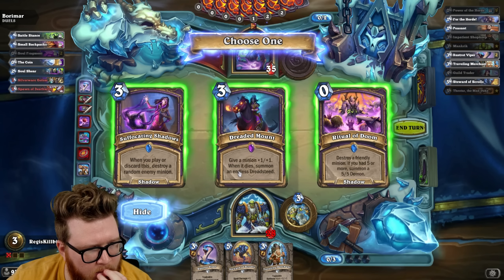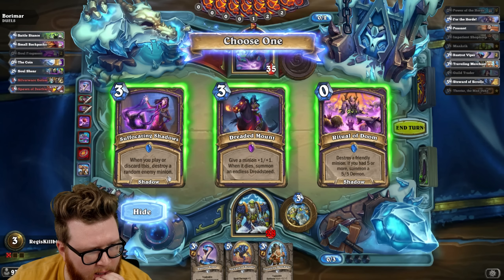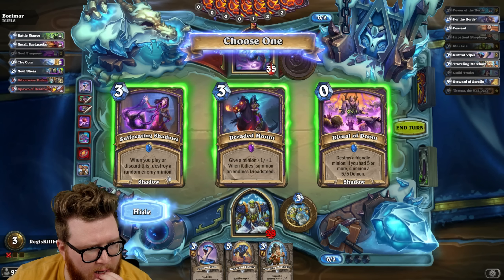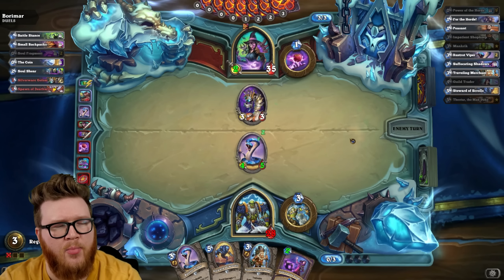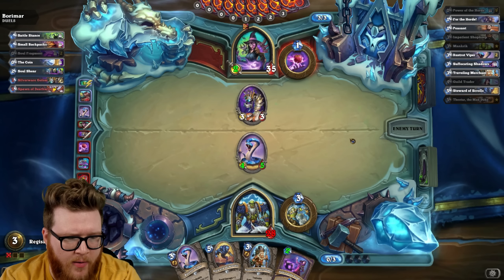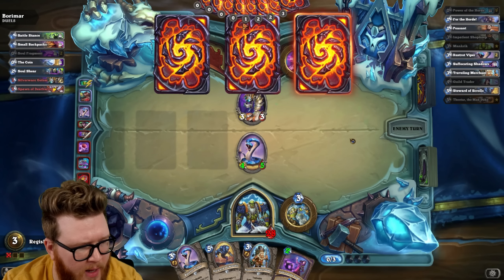Treaded Mount doesn't feel like the return I'm looking for necessarily. I think Suffocating Shadows at 2 mana is an okay card — I think we won't be too upset to play this at some point. Next turn not looking great though. We can Hero Power, maybe we'll hit a Power of the Horde and just play a minion.